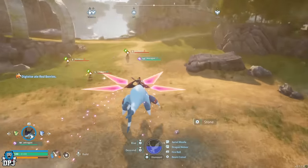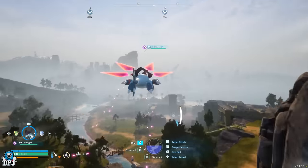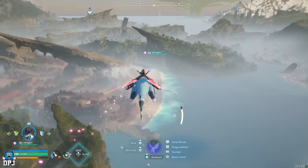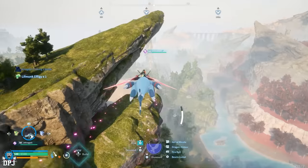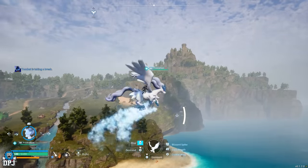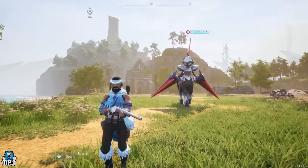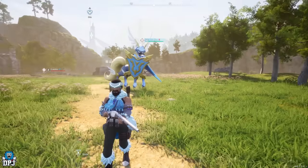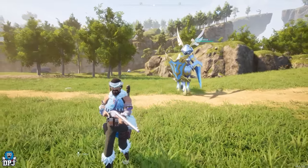There are 4 super rare ultra legendary PALs in this game, actually considered legendary — this isn't something I've just made up, and you can see these on screen now. I went out last night and it took me about 4 hours to tame and catch each one. We have the Jet Dragon, an ultra incredible super fast flying dragon. Then we have Frost Stallion, an amazing looking mythical horse beast. And then we have 2 PALs found in the same location: Necromos, a dark type, and Paladius, a neutral type. These are all level 50s, so you will have to come prepared.